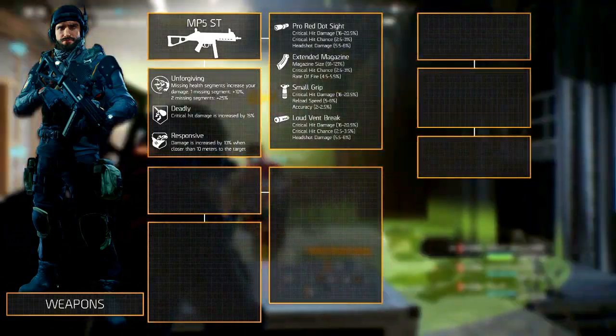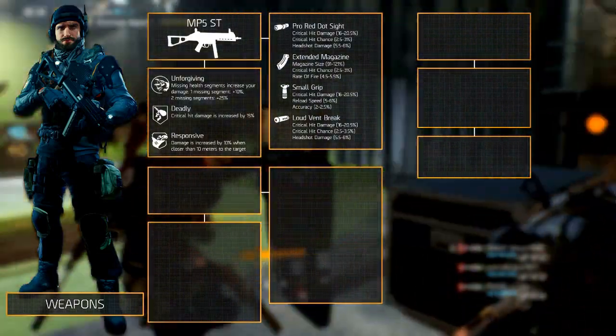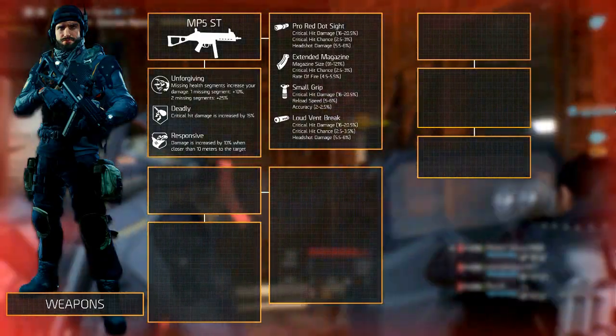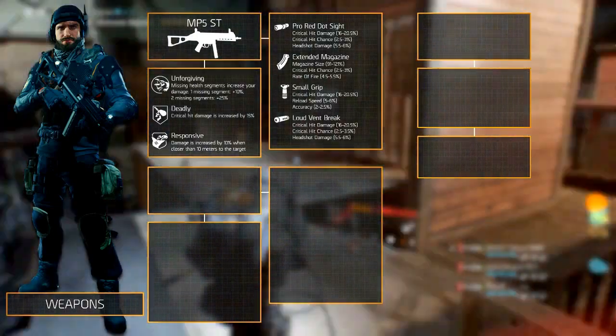Primarily you want to go for increased critical hit damage as the major role, critical hit chance as the second role, and rate of fire, reload speed or accuracy as the third role depending on the mod slot. The secondary weapon could be the Midas, but we'll select another weapon for when the shield is down.